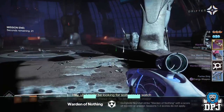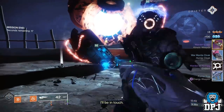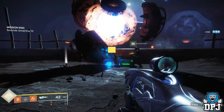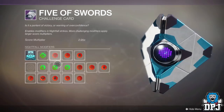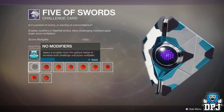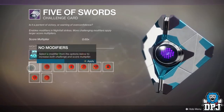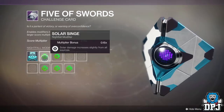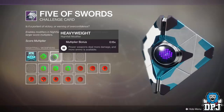Now if you don't get it this time, that's fine — this is where the farming starts. Go back to that challenge card and deselect Extinguish, Blackout, and Match Game. Keep the burn of your choice on, then select Heavyweight. Also reset your handicap if you used it to set that 100k-plus score. With this challenge card setup, confirmed by Bungie — if you set the high score first, every other run you do increases your chances of getting that exclusive loot.